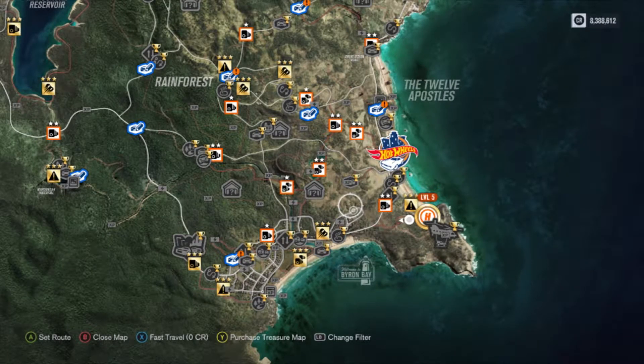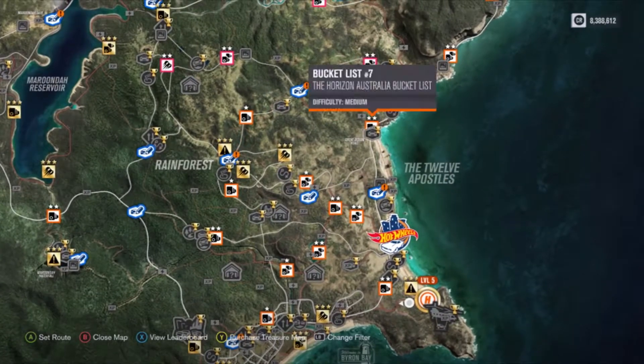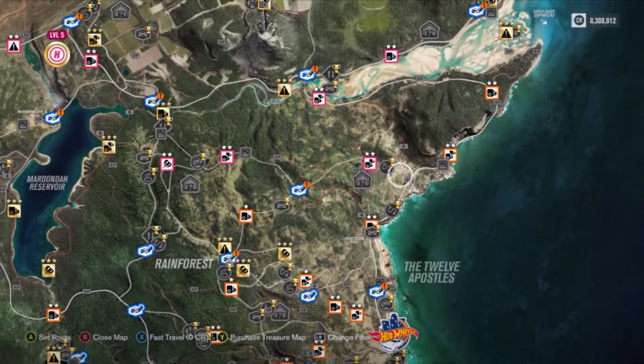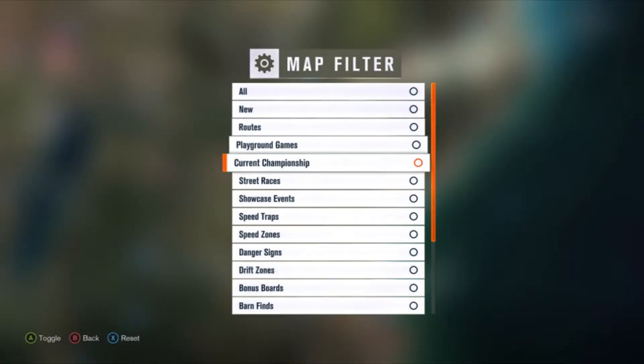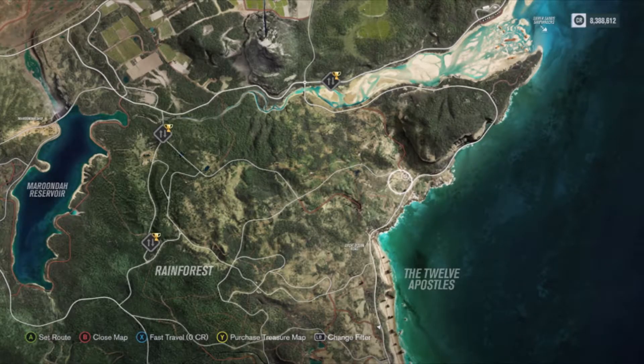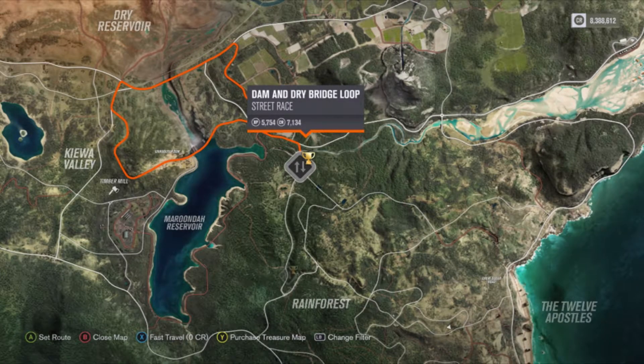I'd probably prefer this vehicle for something with nice mellow turns and long straights. Let me find our street races here. What you can do to make it easier on yourself is to adjust the filter to street races only. I really wish they would have in Horizon — and maybe they'll have it in Forza Horizon 4 — the ability to see all the races in a list instead of having them dotted around the map like this. Yeah, this might do. Nice long sweeping turns and a nice little hairpin turn towards the end — that might be one to go with.